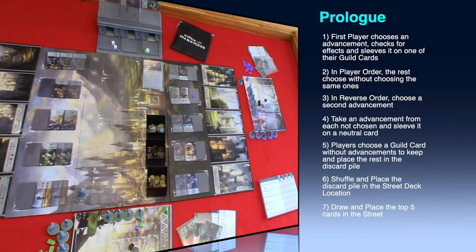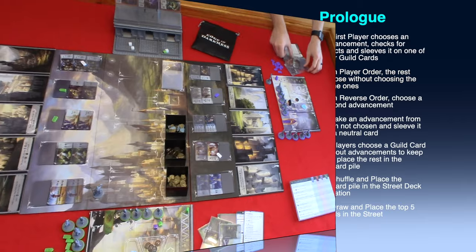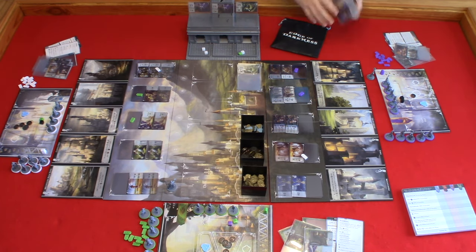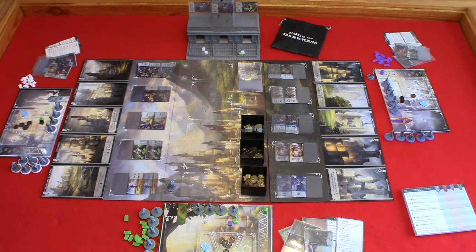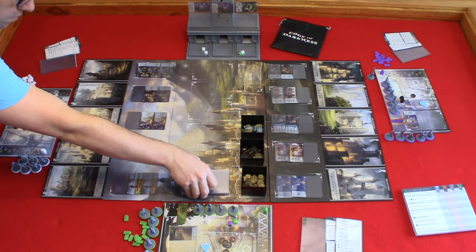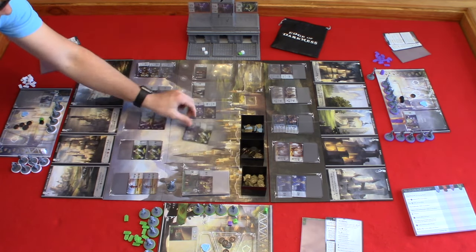Green chose the treasury officer to gain three coins. You will proceed this way until all players have chosen one advancement. The white player chose an advancement that they cannot resolve during the prologue. Step three: in reverse order, choose a second advancement, never repeating an advancement. You may sleeve it on the same card or different cards. Keep in mind that in a two-player game, you will draft three advancements total. Step four: take one advancement from each stack not chosen and sleeve it on a neutral card and place it back in the discard pile. Step five: each player will place one of their guild starter cards, without advancements, on their player board and then place the rest in the discard pile.